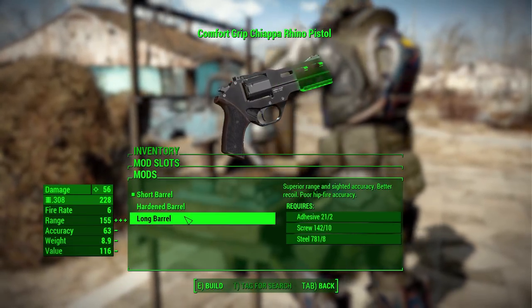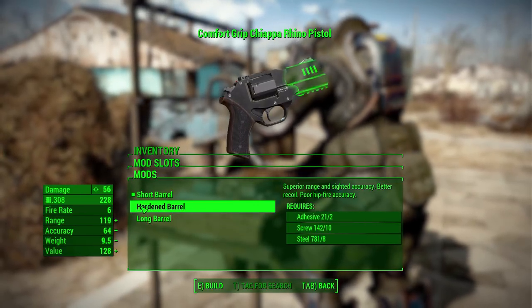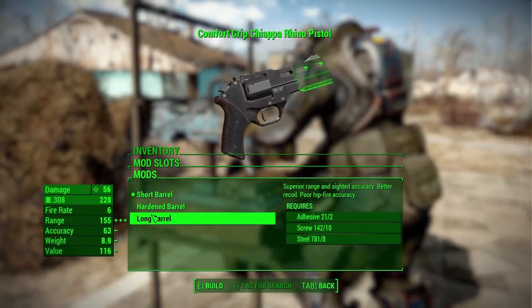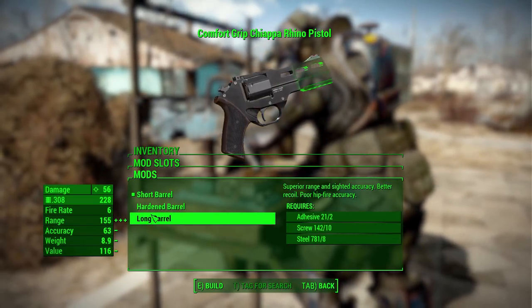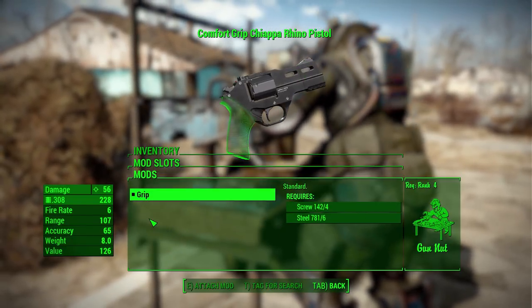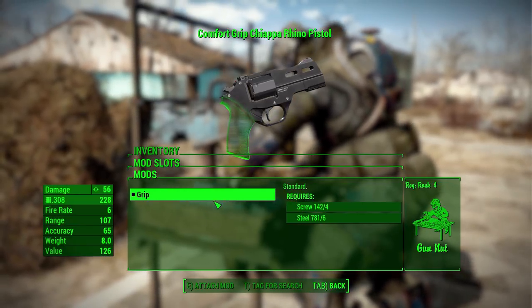In the barrel category we have three options: a short, a hardened, and a long barrel, which will change things like range and accuracy and also add some nice aesthetic looks to the gun. I do like how the different barrels actually show on the gun — they look gorgeous.